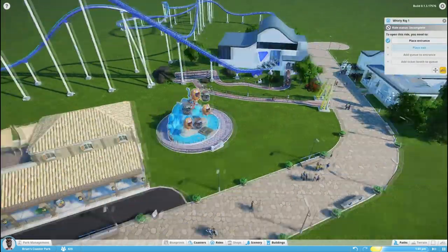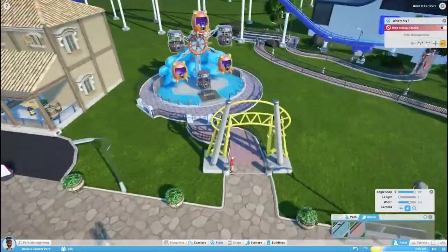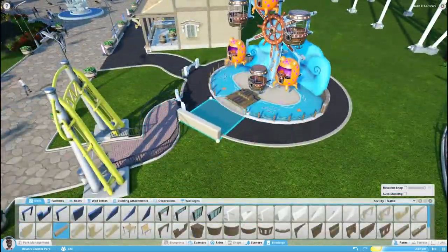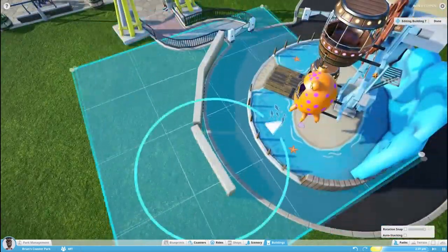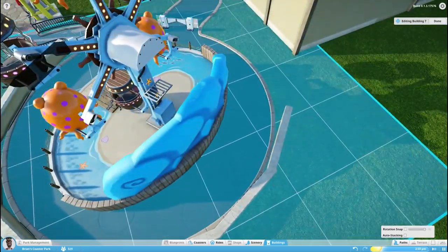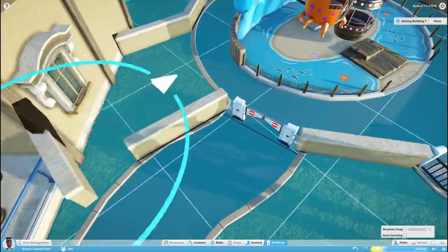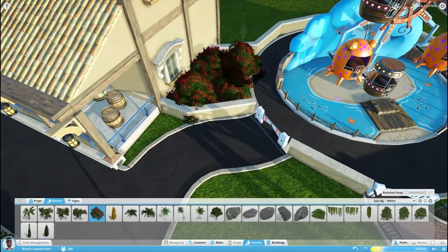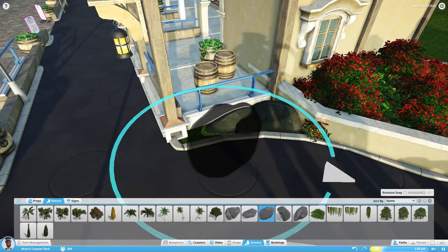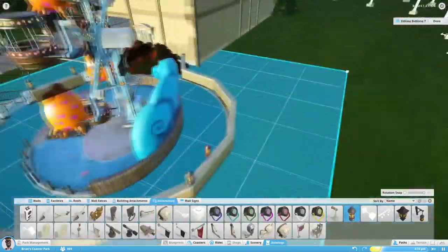Now in theme parks you always have these little rides in between the areas, and this one is right on the edge between the modern area and the entrance area — and I really like this. This flat ride is in fact the smallest flat ride there is in the game, if I'm correct — if I'm wrong please correct me. It's kind of cute, it's a kiddie ride basically. You can just place it as a transition between two areas and it works out really nice with the walls around it. I put some lights on the walls later, similar to what I did with the octopus ride on the barrels. I think in the end the lighting of this thing looks very good.